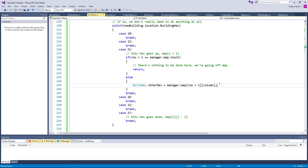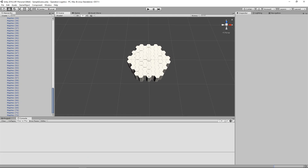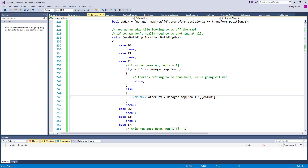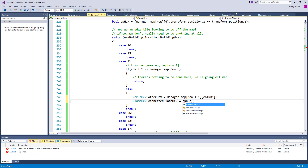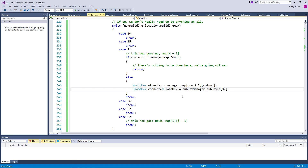Then we need to get the biome hex that we want in that. Now that biome hex — we know we're going up — so we know the biome hex that we want is this one right here, map hex 37. So biome hex connected biome hex equals other hex dot biome hexes. Now this gets us our hex store. Perhaps we should be going for sub hexes — sub hex manager dot sub hexes 37. We're hard-coding that, reason being we know for a fact it's going to be that one every time, no matter what. So that gets us our connected biome hex.